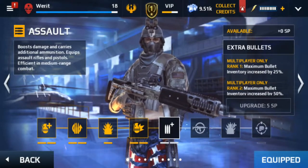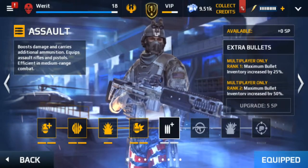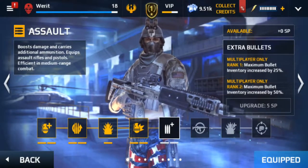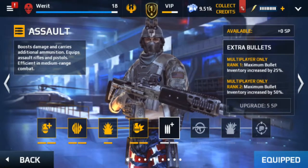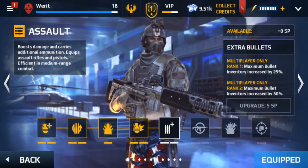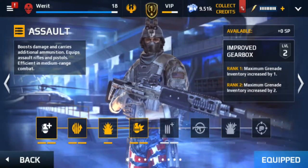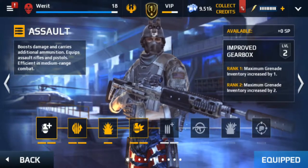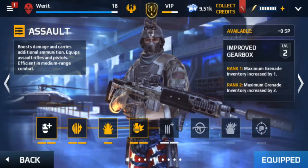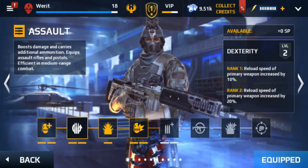Weapons are restricted to classes in this game. The assault class gets to use assault rifles and pistols. It's efficient at medium range combat and carries additional ammunition and boosts damage. As you play, you earn skill points you can put into different categories. First is grenade storage — who doesn't want more grenades — and then you get reload speed. Reload speed is critical.